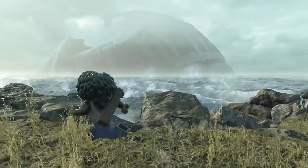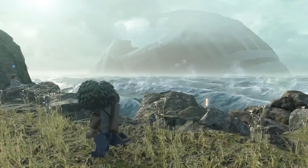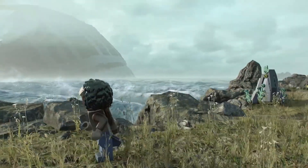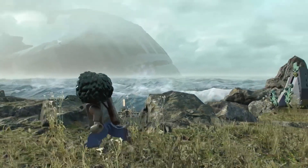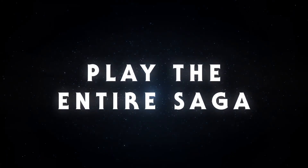Here's a good look at the Endor Moon planet, with Janna. I really like this shot because you can really see the shaping of the crashed second Death Star even better than you could in The Rise of Skywalker — you just have that as the complete backdrop of this really otherwise nice setting. And it says 'play the entire saga.'